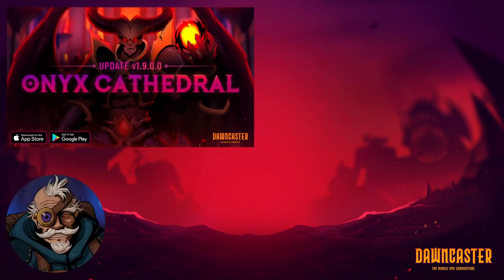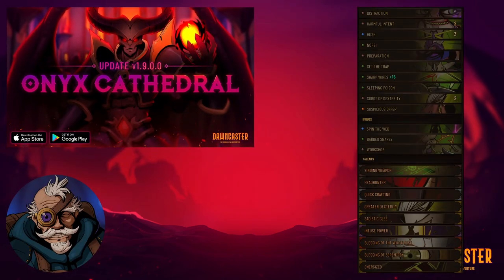Before we dive in, let's take a quick look at the deck so you all have a better idea of what's going on. I'm very glad I decided to record this, because I happen to be doing it on one of my all-time favorite decks: the Snare Rogue. I started off with the Rapier, Singing Weapon, and Distraction, and as I played through the run, I picked up whatever I considered to be some of the stronger snare cards — things like Hush, Harmful Intent, and Sharp Wires, which are all very strong.